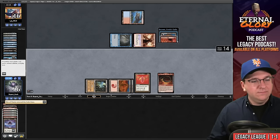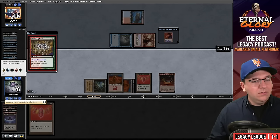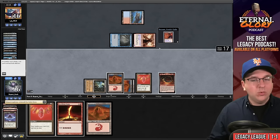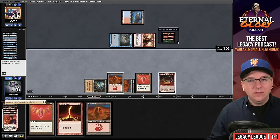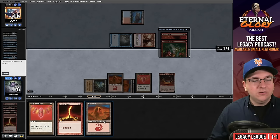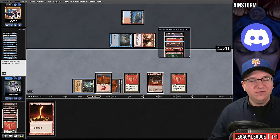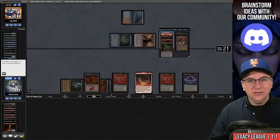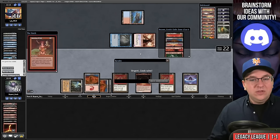We pay for the Daze, then show them Lotus Petal, Rite of Flame, Rite of Flame. Cast Ren's Resolve, play our land, Manamorphose — more cards for Horn Fell. We use Jeska's Will to exile the top three. More Seething Songs. We discard some cards we won't use, play Ruby Medallion so three-mana spells cost one, discard Seething Song. Our opponent is just dead here. That's game one versus Grixis Delver.